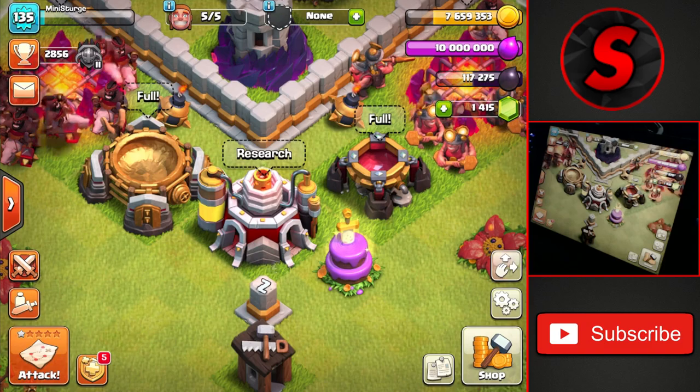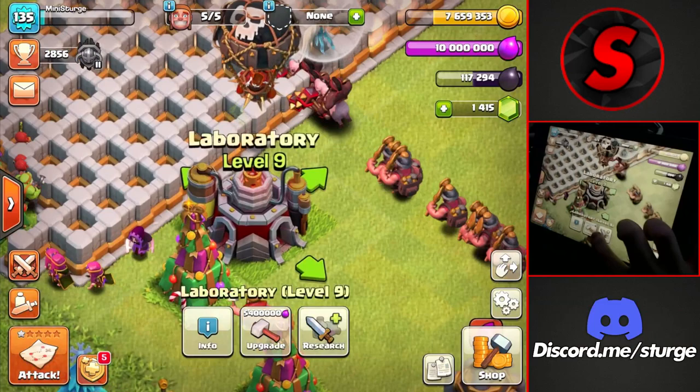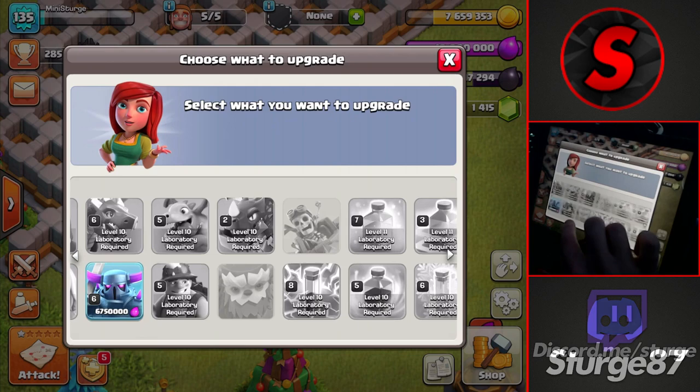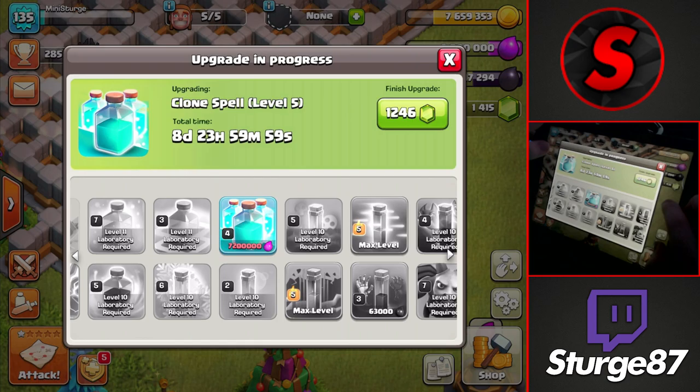We already have a bunch of gold and elixir on the base, so let's head over to the progress base and get some upgrades going. We'll head to the lab — we have 10 million elixir, and I'm going to upgrade the most expensive elixir upgrade. We only have the clone spell and the PEKKA to go to max level, so we'll get the clone spell up to level five at 7.2 million elixir with a nine-day upgrade time.